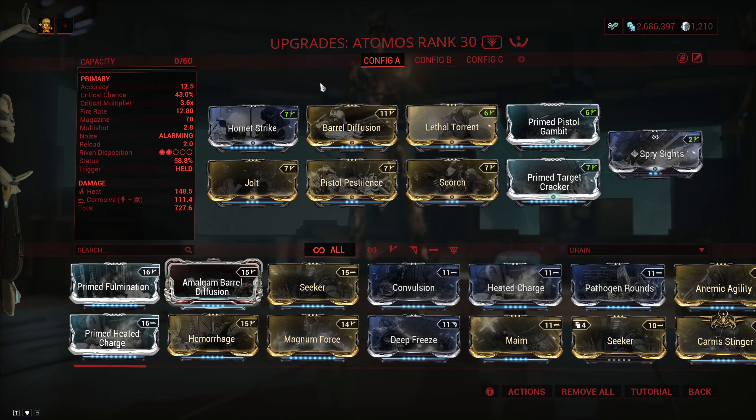This gives the weapon insane armor stripping capabilities, though if you're going to fight Corpus a lot, it's generally better to go with gas, where you go with Pistol Pestilence, Scorch, and Pathogen Rounds, because as the beam chains it will create multiple overlapping gas clouds which does a lot of damage. It's also good for low level Infested, where the gas setup is going to have far better clear.